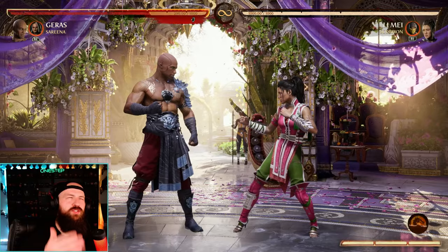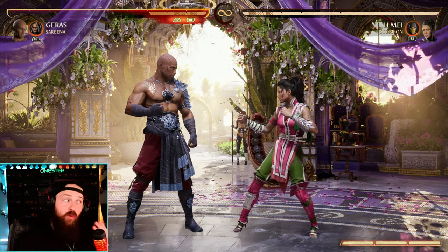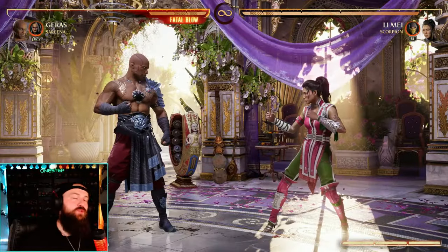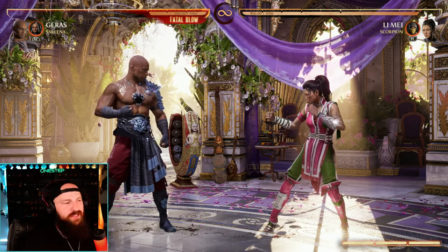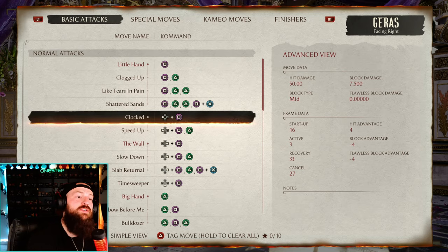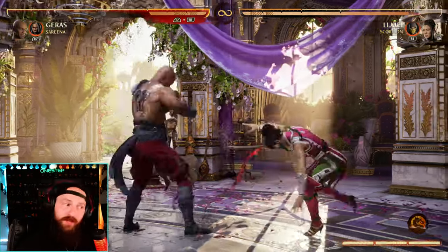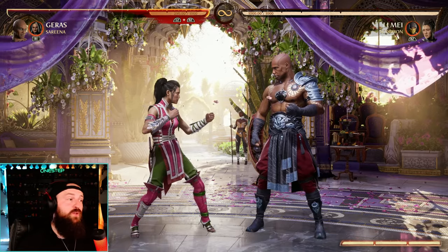What you're doing is holding back, creating space so the opponent whiffs their hits, then while already holding back you press one and that reach gives you the mid. No matter what — even if you're too slow and they block it — it has to be blocked standing or crouching. On block it's negative four, and since most moves are 6-7 frames on startup it's still safe. But if you whiff, you have 33 frames of recovery — not safe at all.